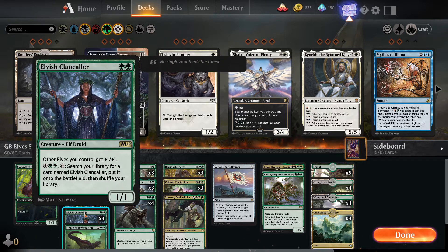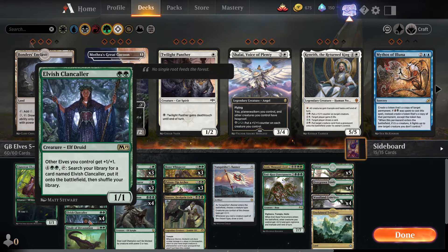Four copies of Elvish Clancaller — two mana, one-one Elf Druid. Other Elves you control get +1/+1, so it's an Elf lord that pumps all of our other Elves. We can also pay six mana and tap her to search our library for another Elvish Clancaller and put it right onto the battlefield — a lord that searches up other lords. We're definitely running the four-of.